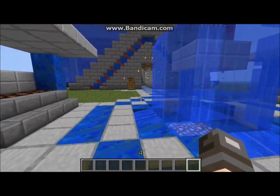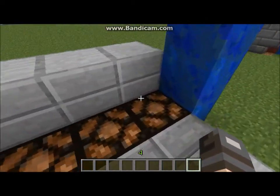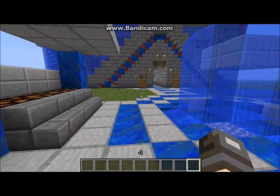Now here's the entranceway — there's a little fountain here, a little bench, and these lights. Something special about these lights is that they only turn on at night, and it's automatic.